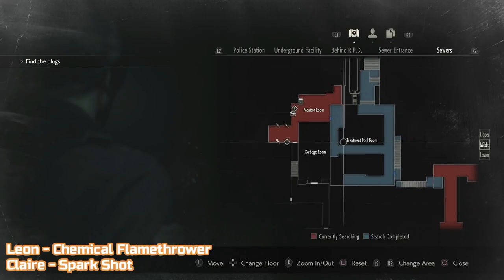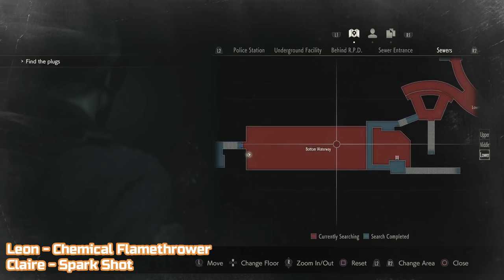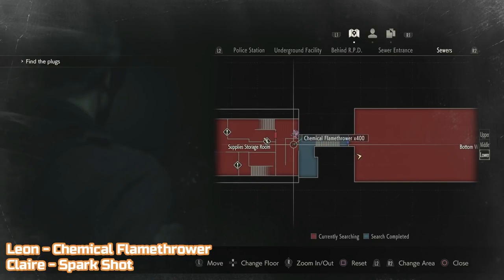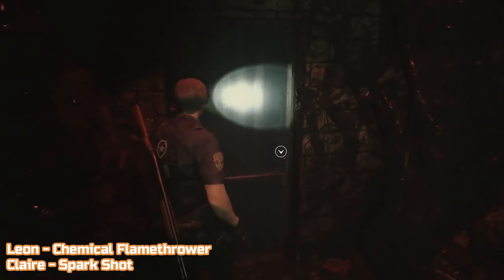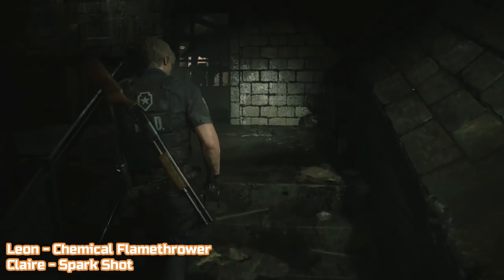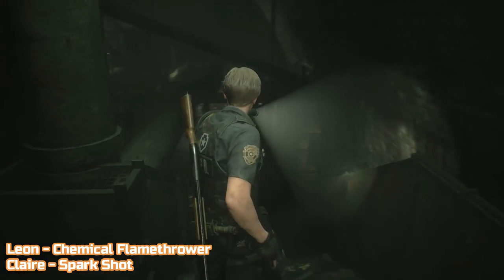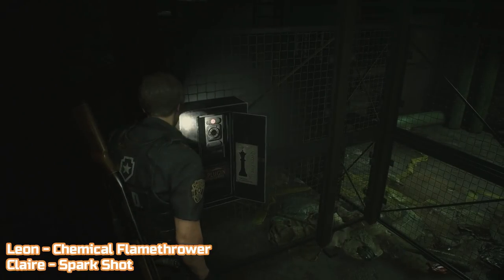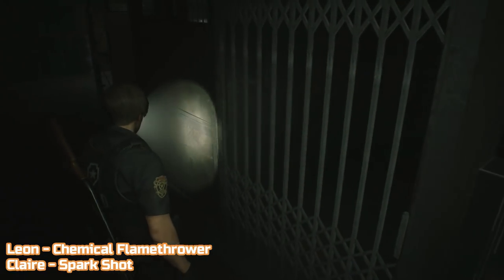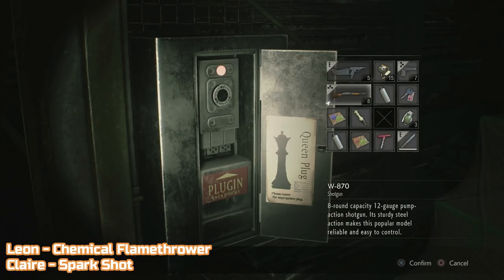The next pair of weapons are on the far side of the sewer. Firstly you'll need the T-bar handle from next to the cable car. Then head down the stairs near the safe from the previous location. Once at the bottom, head left and use the T-bar handle to open the door. Follow the walkway round and drop down the ladder. Go all the way to the far end fighting off all the mutants. At the other end, go through a door and eventually you'll end up in a caged area. Go immediately left after going down the stairs and pick up the Queen chest piece. Then put the Queen into the next electrical box, go up the stairs and grab the King chest piece. Drop down and go to the far end where you can see the gun — use the King part to open the gate. For Leon it will be the chemical flamethrower and for Claire it will be the spark shot.